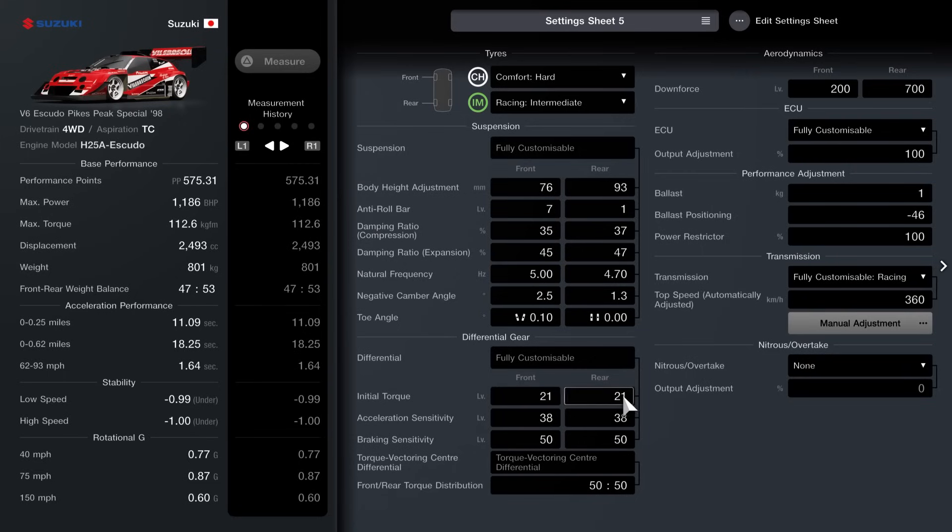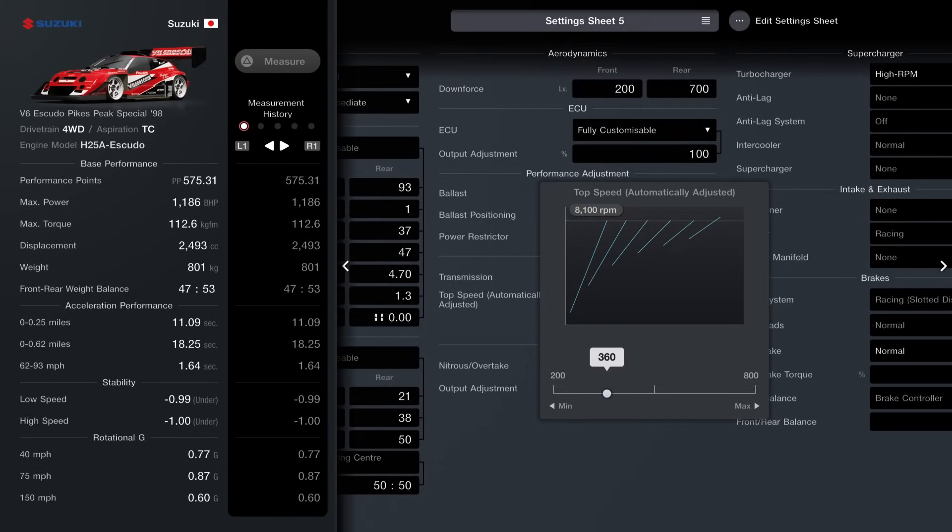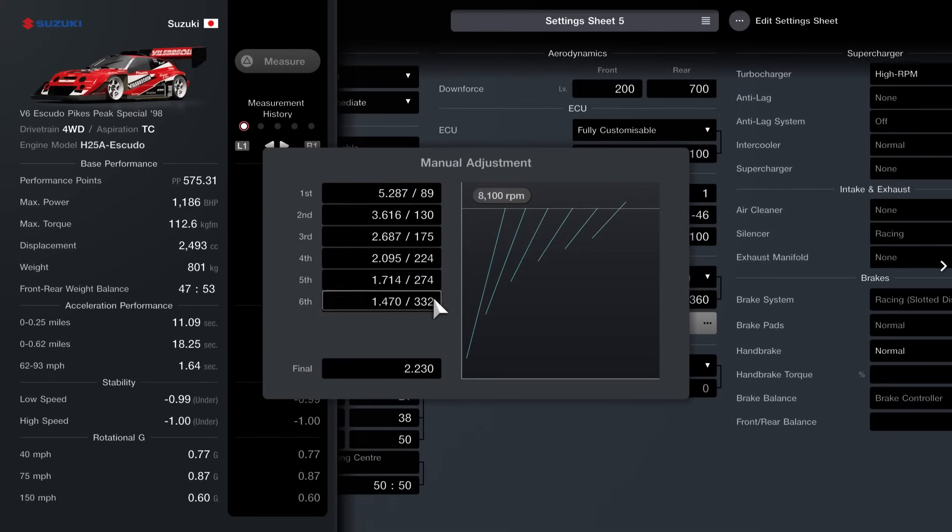In terms of the differential, torque is 21, acceleration is 38 and braking is at 50. The front-rear torque distribution you can do as you wish, but I recommend 50-50. Fully customizable racing transmission — set it to 360 and here are the manual adjustments: Final is 2.230. 6th is 1.470-332. 1.714-274 for 5th. 4th is 2.095-224. 3rd is 2.687-175. 2nd is 3.616-130, and the first gear ratio is 5.287-89.